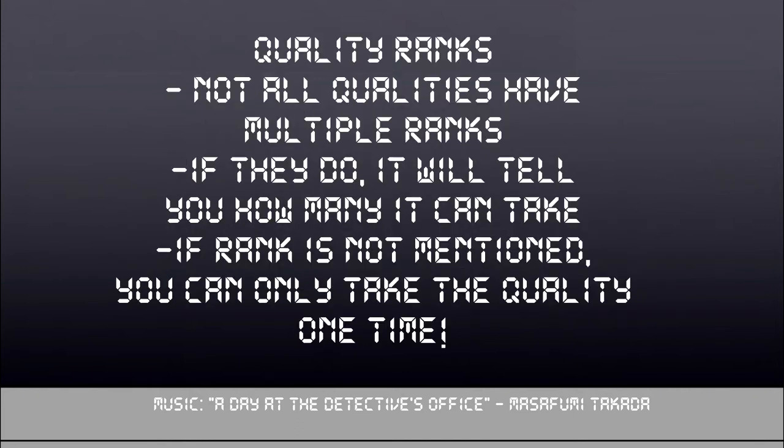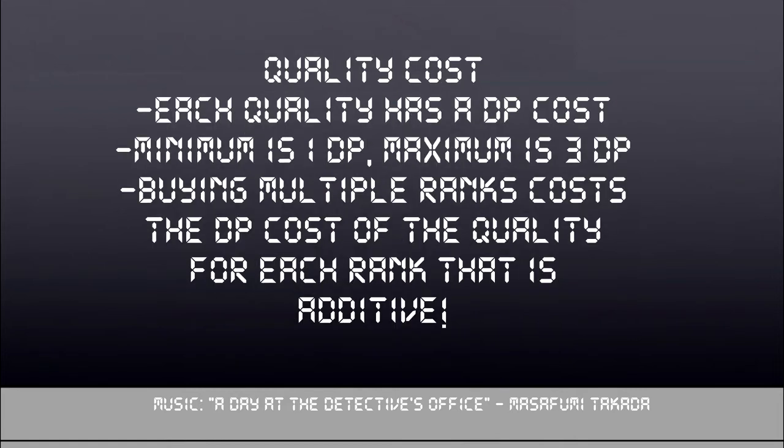Some qualities have ranks. The quality will generally tell you how many ranks you can take; if it doesn't mention a limit, you can take as many as you want; if it doesn't mention ranks at all, you can only take one. Each quality has a DP cost — some are as cheap as 1 DP, but the maximum I think is 3 DP for one rank of a quality. Some rank qualities can cost more with multiple ranks — for instance, a quality that costs 3 per rank and you take 2 ranks would cost 6 DP. Each stage of evolution has a limited pool of DP to spend at character creation, so spend wisely.